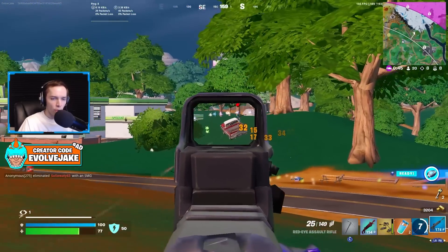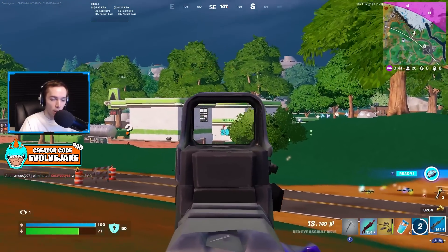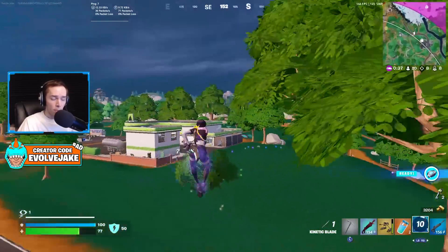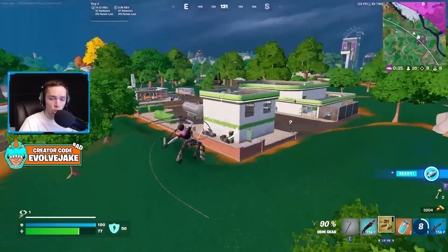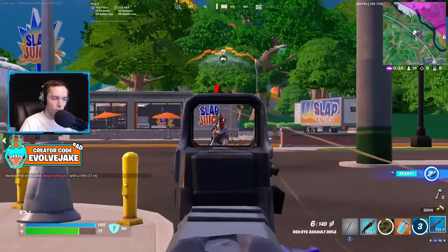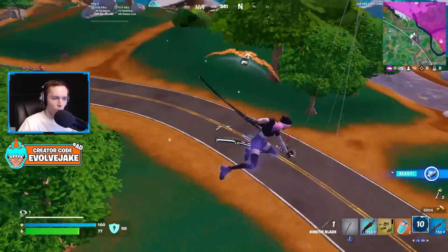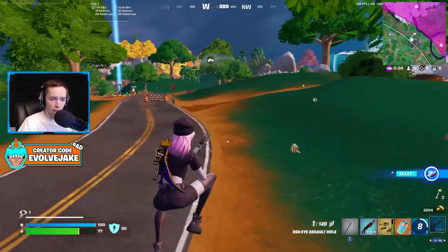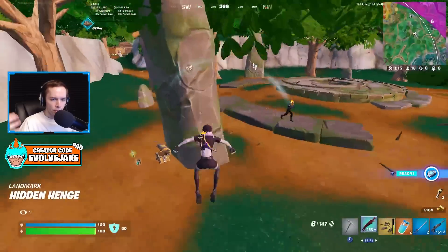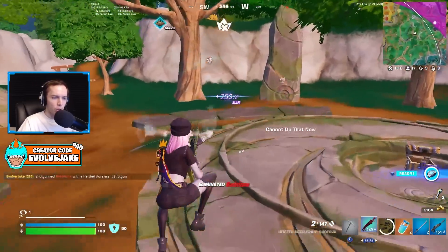Let me know in the comments which of these you think is better, and also let me know if you'd like to see a video later this week comparing these weapons more in depth after we've had a few days to play with both of them. As it stands, I think the Twin Mag is just straight better. It was kind of known this weapon was getting unvaulted during the season — I thought they'd vault the Twin Mag when they brought back the normal SMG, but the Twin Mag isn't vaulted. It's still in the game.